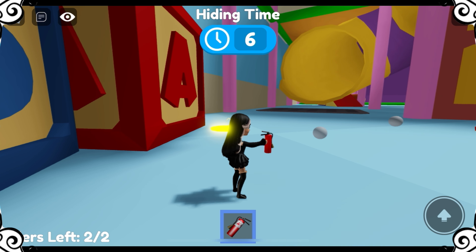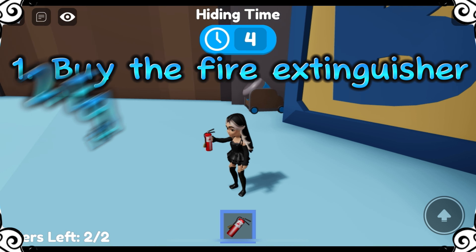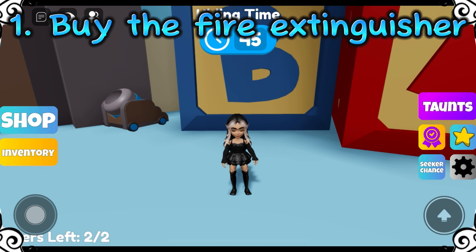There are three easy steps to follow: 1. Buy the fire extinguisher. 2. Equip the fire extinguisher. 3. Use the fire extinguisher.